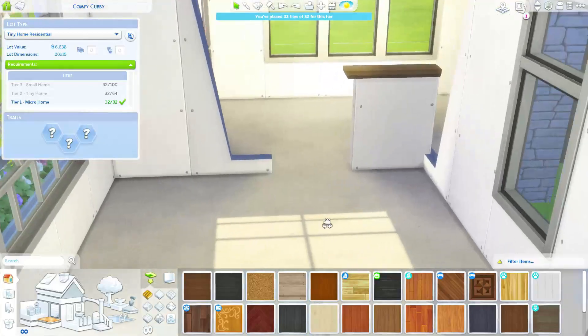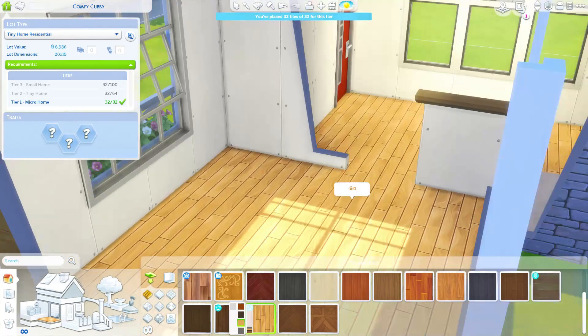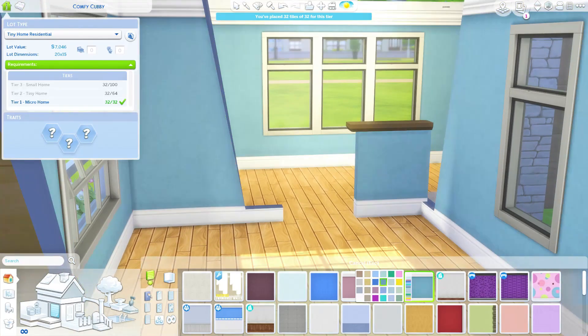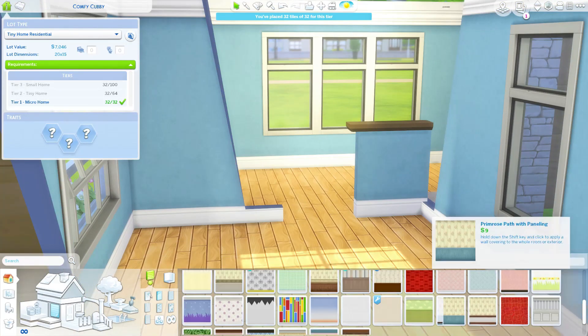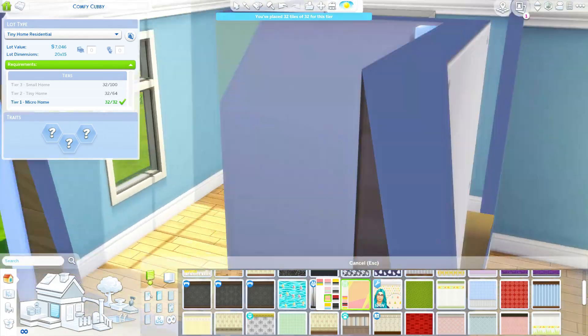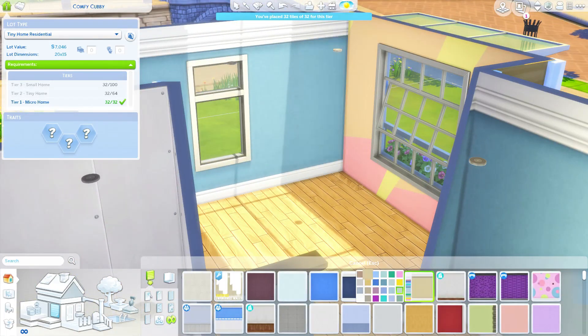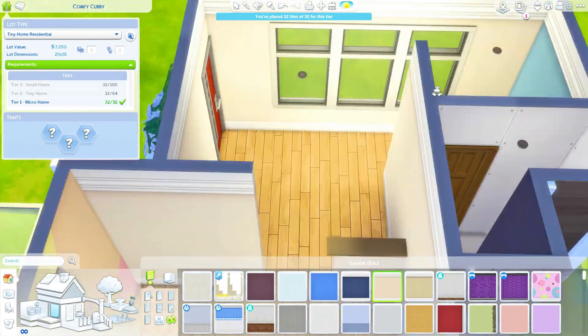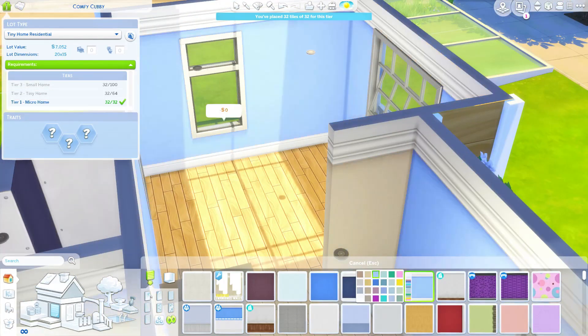I love the perks that come with each tier. Basically, if you do a tier one, tier two, or tier three home, there are actually different perks that come along with it, and the micro home gets the most perks. So I wanted to go right in with the hardest challenge because I'm not a tiny home builder — I've been trying to practice leading up to the release of this pack.